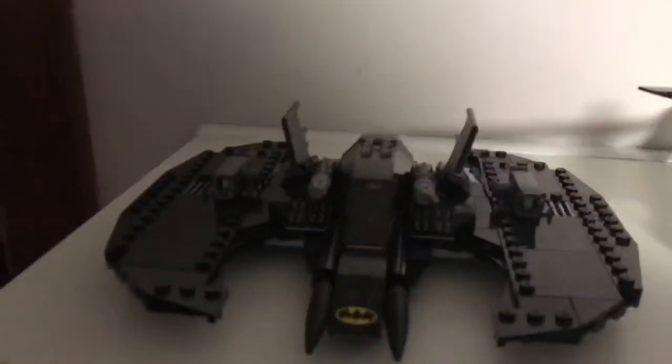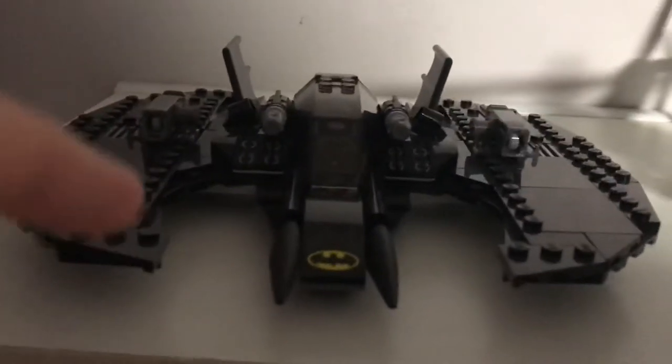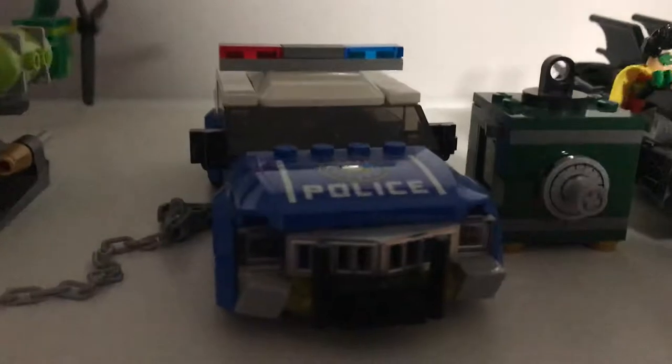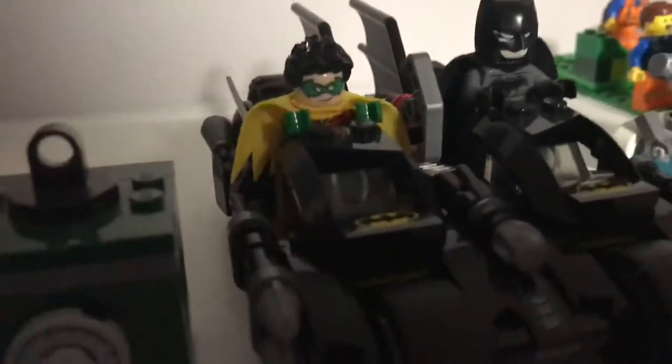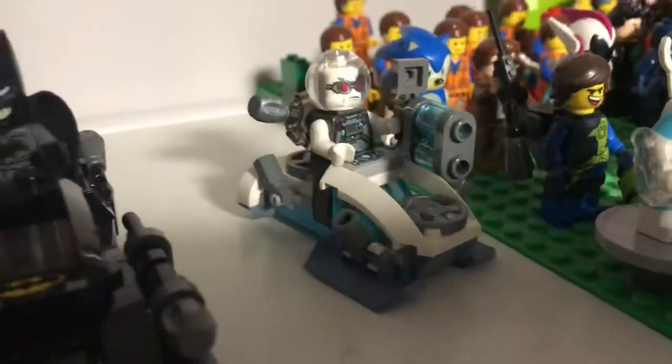Let's move up right here. I have this Batwing right here — there's Batman inside and they can shoot stuff. And there's the Riddler's helicopter, Commissioner Gordon's police car, the bank, and the safe. And right here I have Batman's motorcycle with Robin, and it can split apart. There's Mr. Freeze.